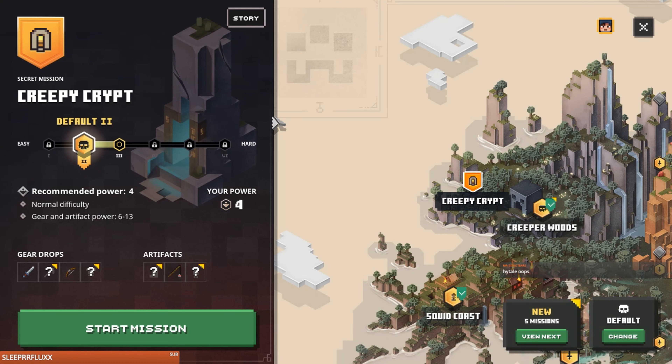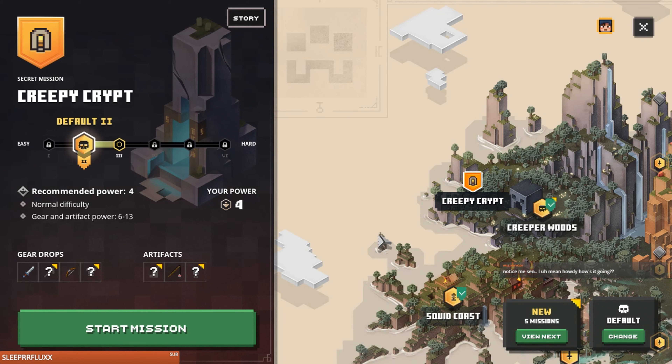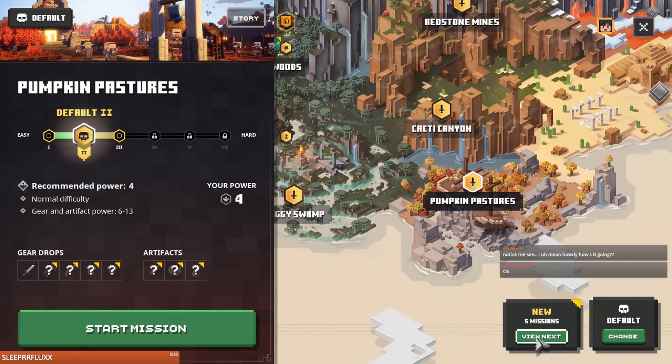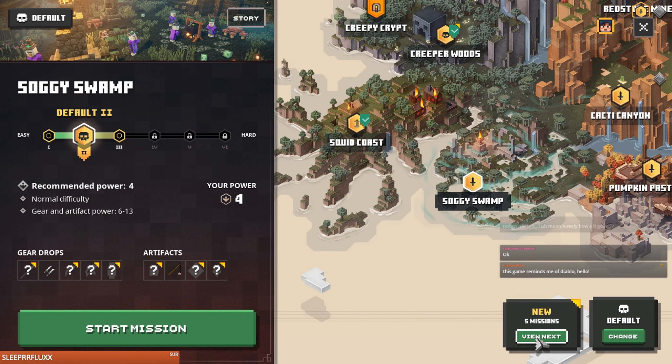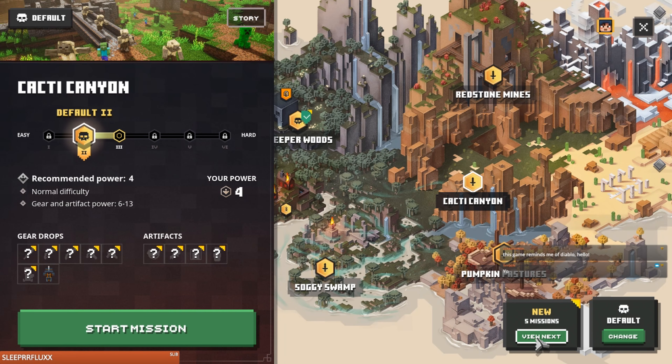I could go here — recommended power four, good. Or this: Pumpkin Pastures, Soggy Swamp, Redstone Mines — ooh, interesting. Cacti Canyon.